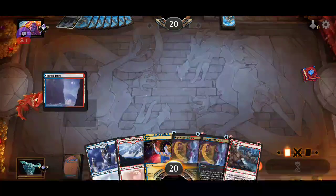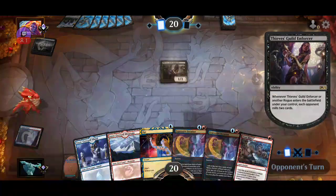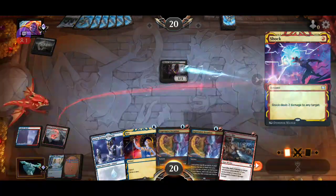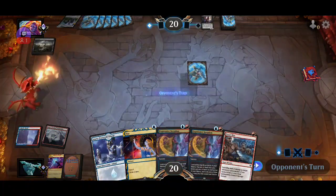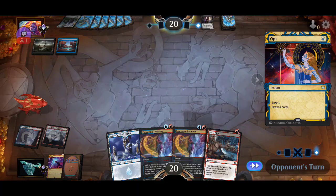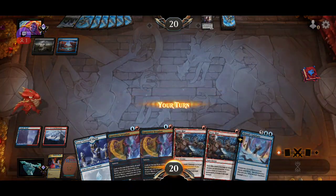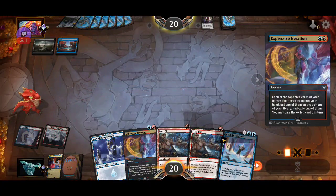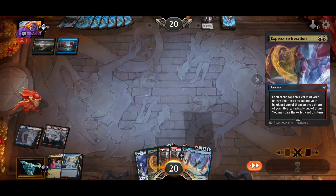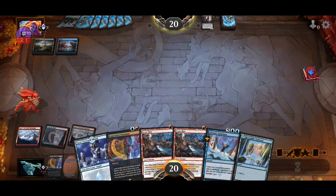I'm playing against rogues — most annoying deck ever. I like using shell against them because of the craft. I can do better I think — it's a flex flow situation. I'm going to put this in my library. I'm going to play this. If they play something at the end of turn I'm just going to frostbite it. I knew they were going to play something.